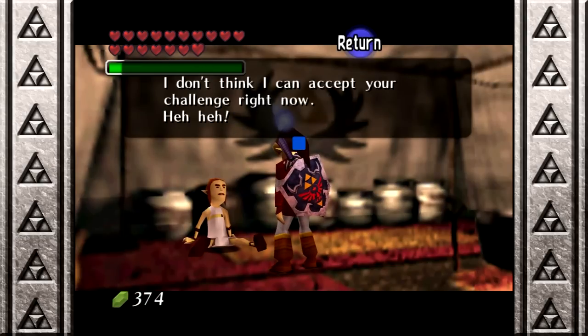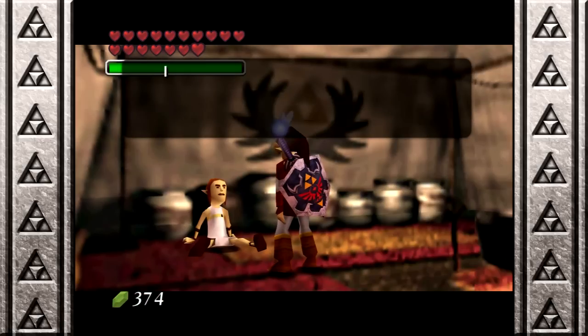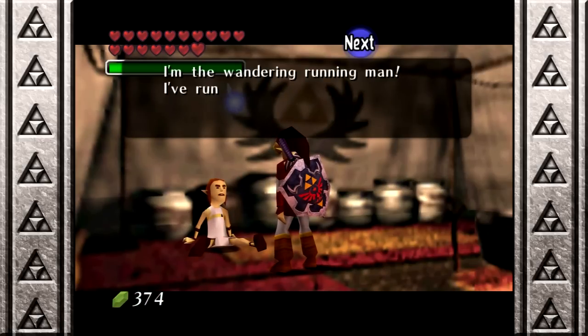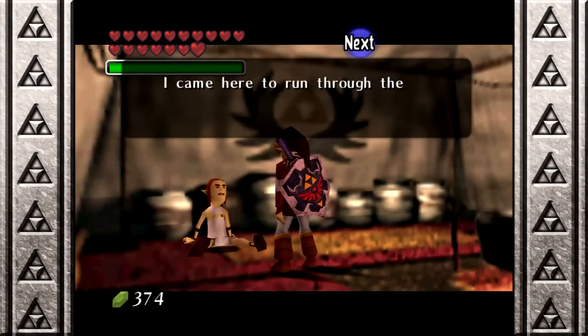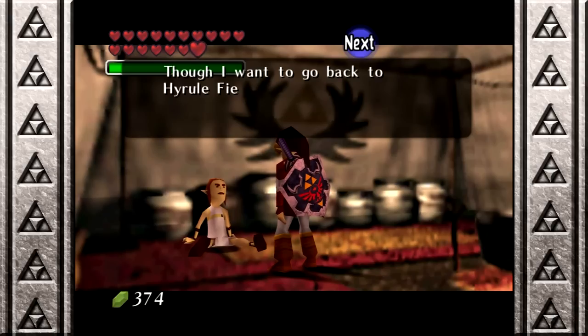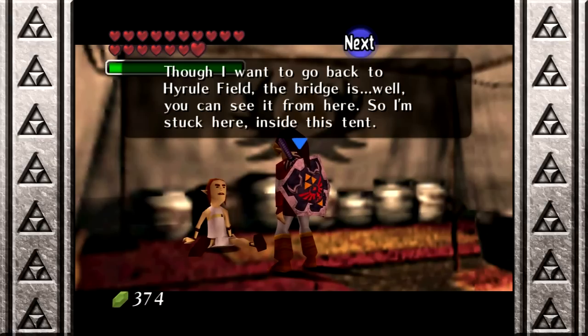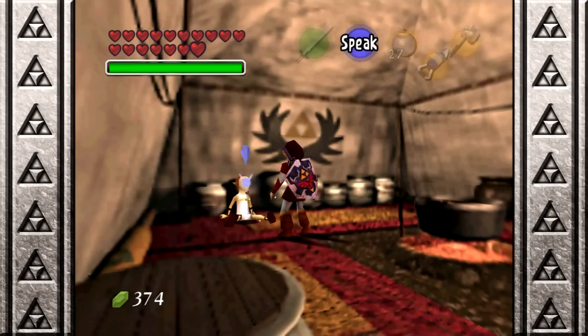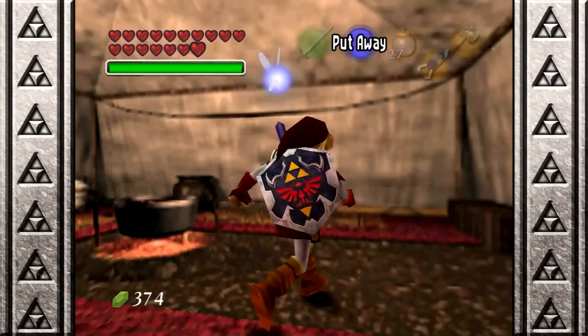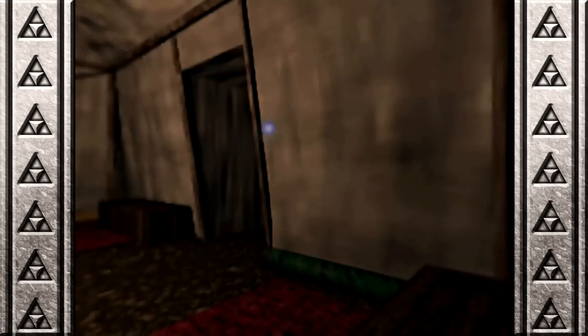Mailman! Wait — I am the wandering running man. I've run all over this land in search of competitors who have a true killer instinct. I came here to run through the haunted wasteland, but it doesn't look like good timing. So I want to go back to Hyrule Field, but the bridge is broken. I'm stuck here inside the tent. I don't think I can accept your challenge right now. Alright, so anything I had to do here must be done later.